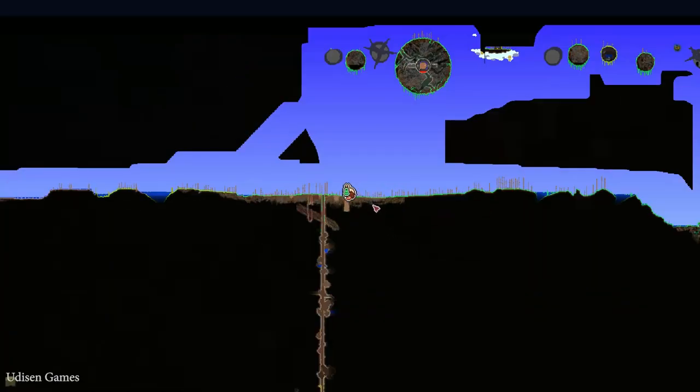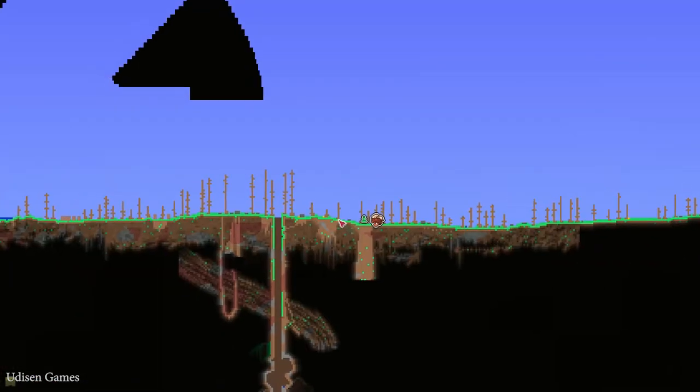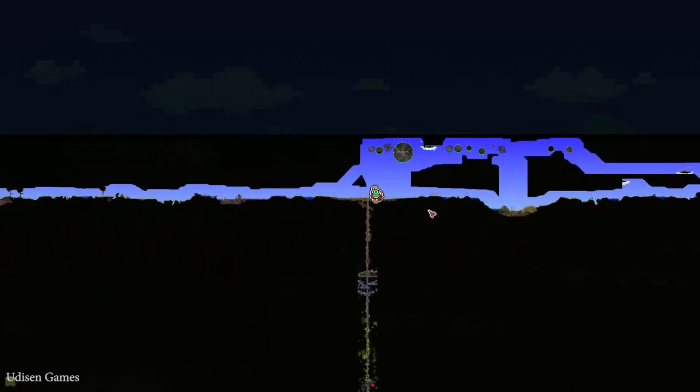Step number one: you can press the M button and find — pay attention on this green mark. It is the spawn point. Now, pay attention on the dungeon which spawns somewhere in your world, always, in any biome. Now pay attention on which side from the spawn point this dungeon structure is. Dungeon structure looks like this. In my situation, the dungeon structure is on the right side from the spawn point.